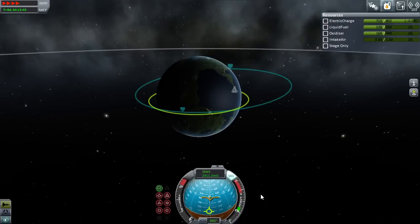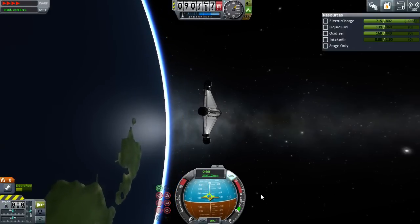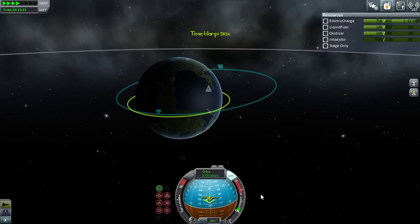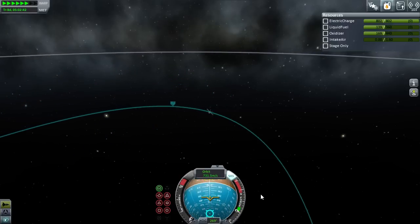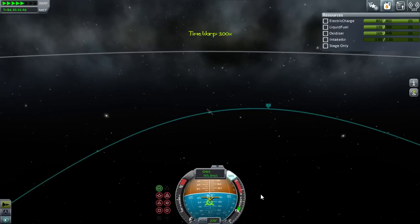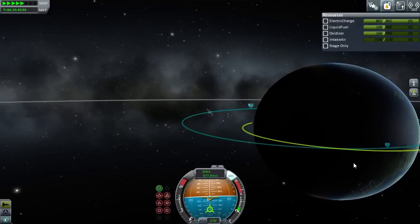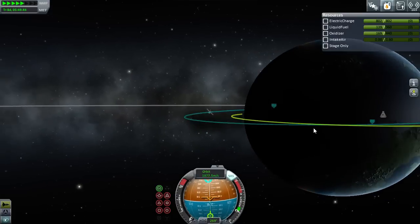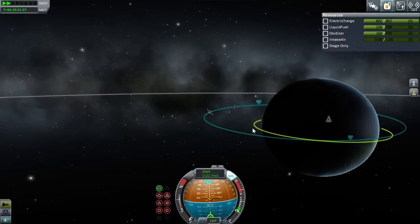However, I can't seem to get the Mark 3s off the ground or get them into space. There's just no way to rig them up to engines that I've found. I'm sure there are mods out there, but the vanilla game doesn't seem to have any way to attach them to engines. I wish there were either larger engines or some kind of quad coupler for the Mark 3s. Such a shame that we're still using Mark 2s only, though Mark 2s do have their place.